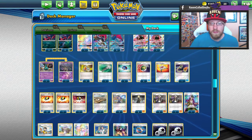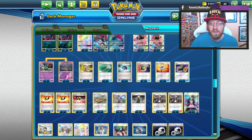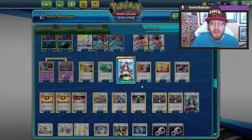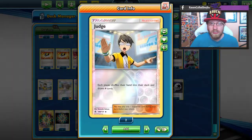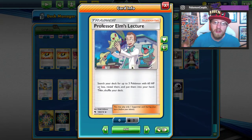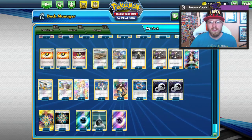Two Acerolas, four Cynthias, four Guzmas — all four copies of Guzma are going to be needed. One Judge, two Lillies, two Professor Elm's Lectures because we want to set up the deck fast, turn one. Tate and Liza, and three Choice Bands.